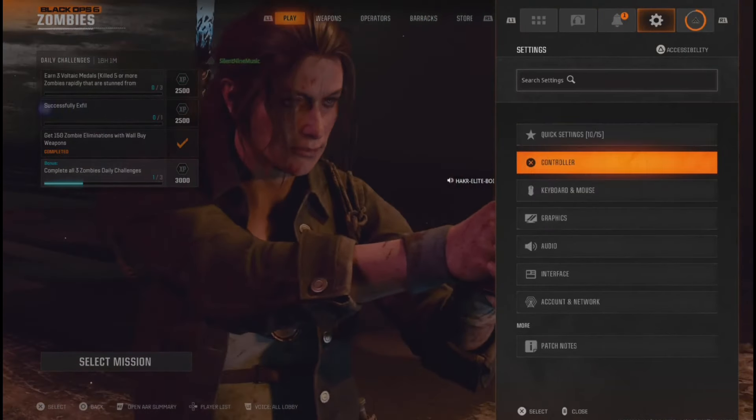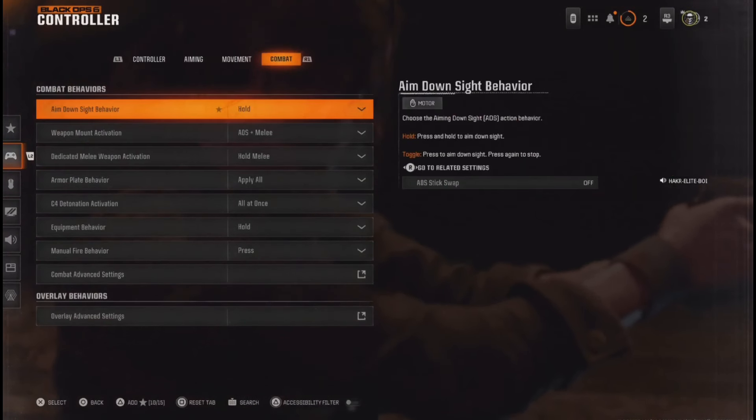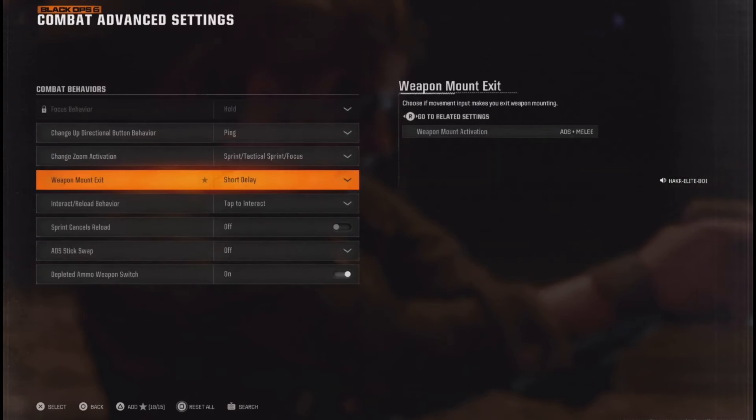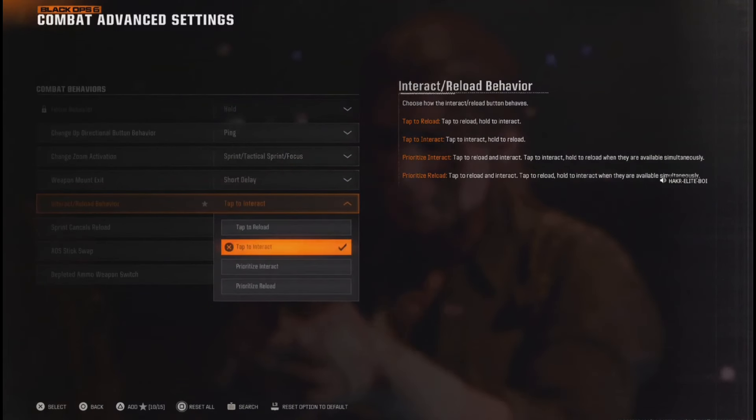First thing you want to do is go into your controller settings and head over to combat. Look down and you'll see combat advanced settings. Go in and you'll see interact and reload behavior. You want to swap that to tap to interact.